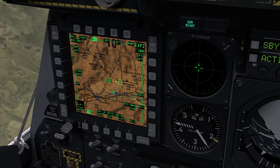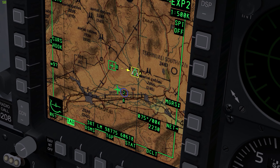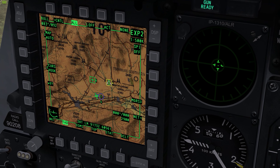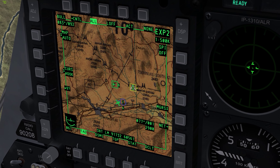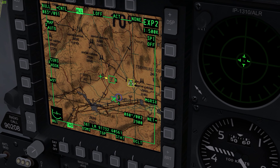Now I am going to have mark point A as my steer point, but I am going to have the hook on mark point 12. Using the TAD there I hooked that one, and you can see the cursor is now extending from that hook.